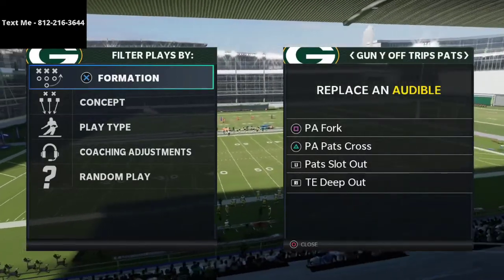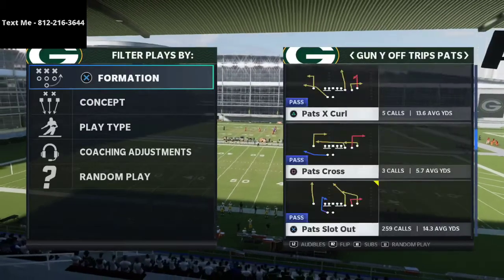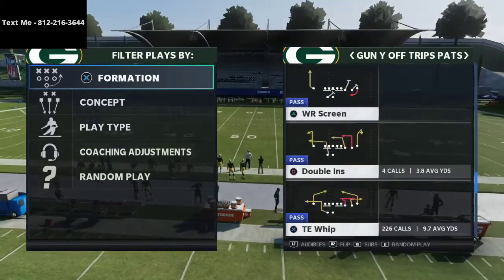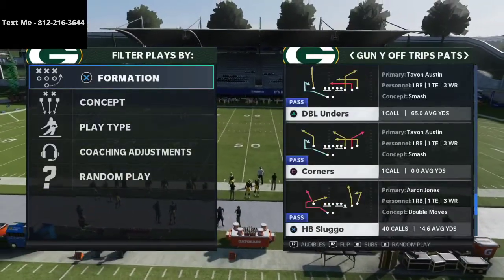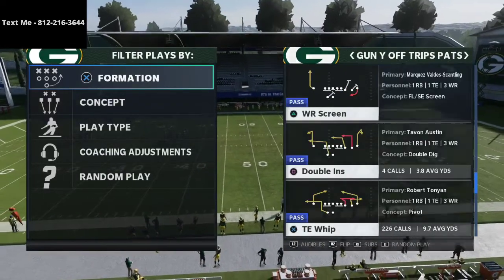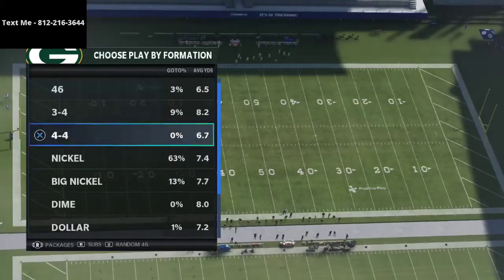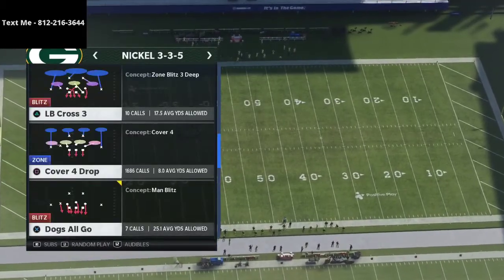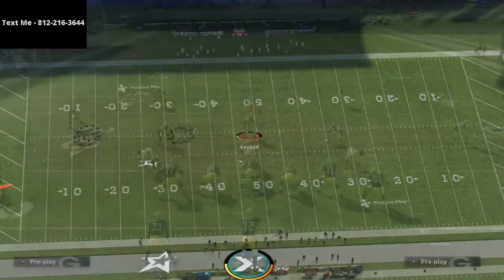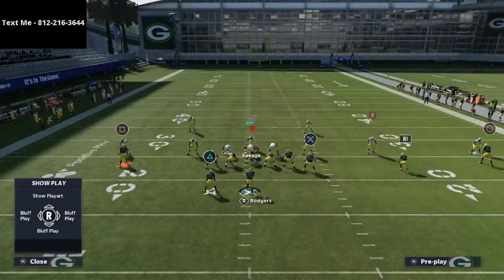What we're going to look at here is PA Fork, PA Pats Cross, Pats Slot Out, Tight End Deep Out, and we'll also cover Tight End Whip. That's going to give us access to a lot of the really good routes in this formation. As a general rule, most people run their U-Trips to the wide side of the field, so we're going to be practicing against it to the wide side, and we're going to audible down into our cover four show two.